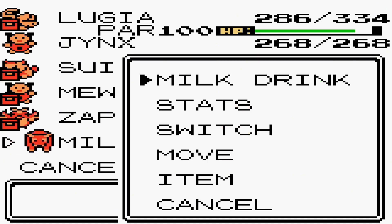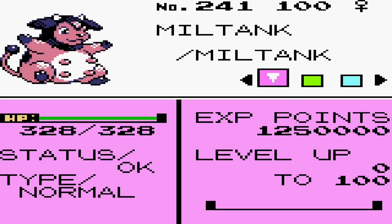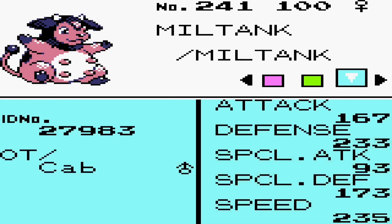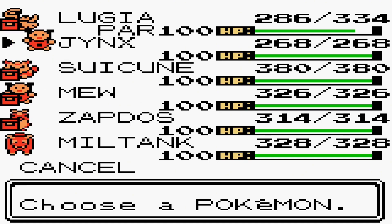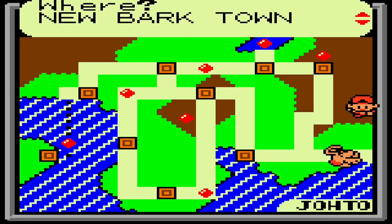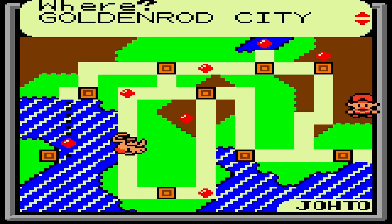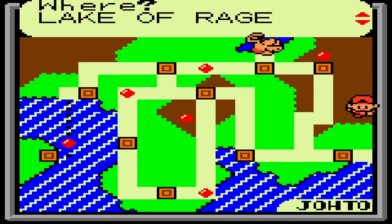Let's go back and check the stats. We're at level 100, 328 HP — that's pretty nice. Attack is 167, defense is pretty good. Now I'm going to use Fly and head to Blackthorn City to do the trade.